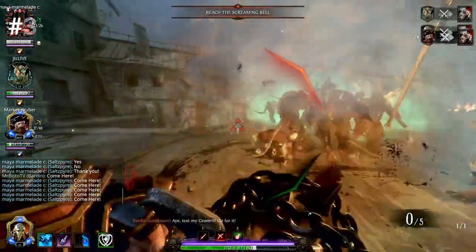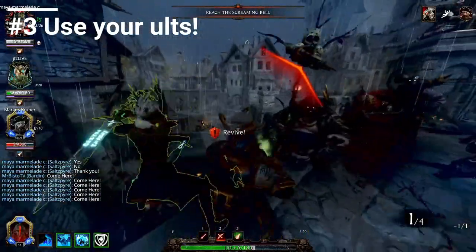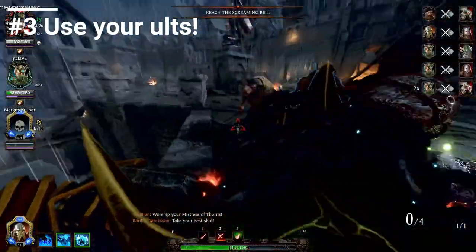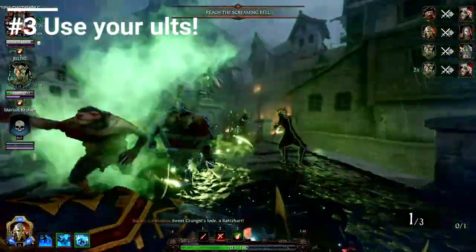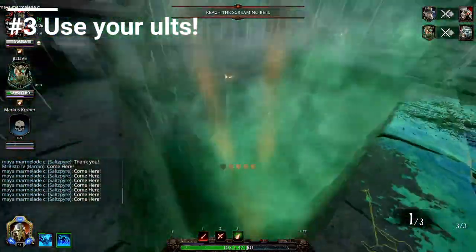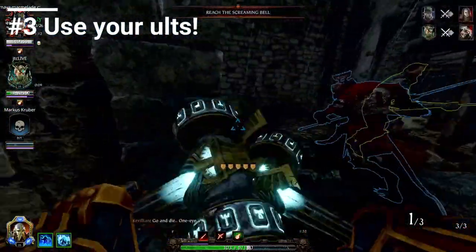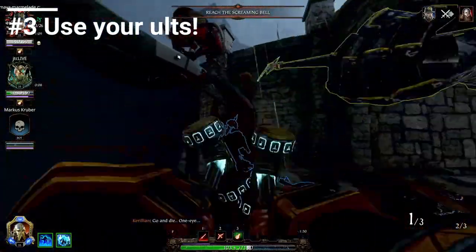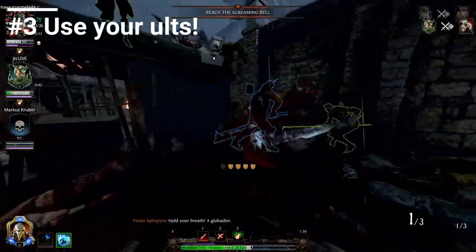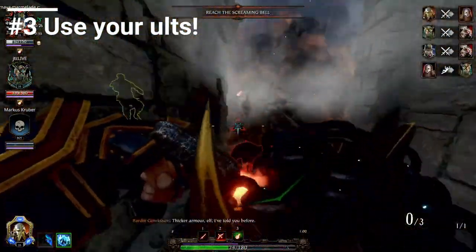Number three is use your ults. It sounds really simple, but I see a lot of people not using their ultimates. It's easier to overuse your ult and then dial it back again as you start picking and choosing those specific times you should be using them. Just get used to using them. You can use a lot of ults while you're reviving teammates, like Battle Wizard Firewalk, or a Salt Spire Shout, or a Kruber Shout. You can use a lot of those things while you're reviving teammates and it's a massive help.